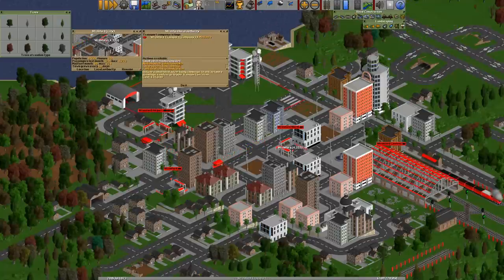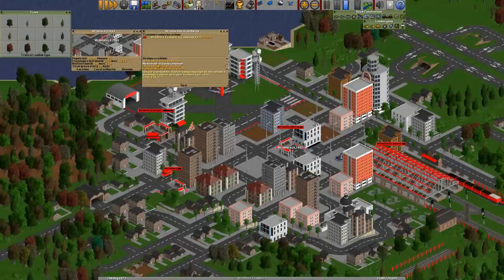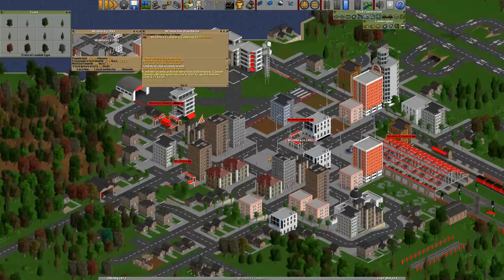Down here are some options. There are advertising campaigns, and it tells you what they do. This is a small advertising campaign which will attract more passengers and cargo to your transport services, and it costs $15,000. There's a medium and a large one. You can also fund local road construction, which doesn't have much benefit to you except if you've got a competitor in your town. Let's do that so you can see — if you've got a competitor running buses, it's going to be disruptive.